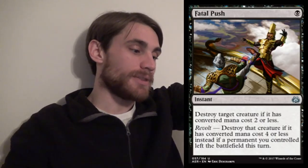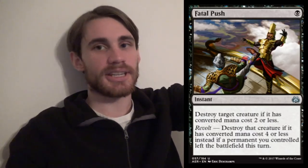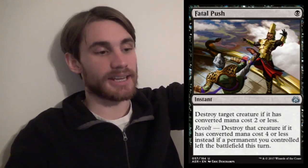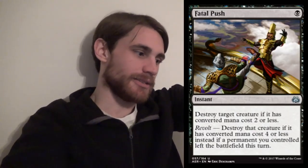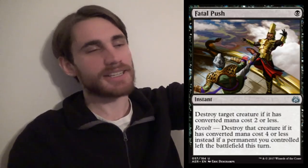It's important to note that Fetchlands turn on Revolt, and I'm sure everyone knows that, but just in case — yeah, Fetchlands. So play a Fetchland, pass turn, your opponent casts, say, Glistener Elf on turn 1. Fetch, and then Fatal Push it. You would kill it anyway, so that may not be the greatest example.